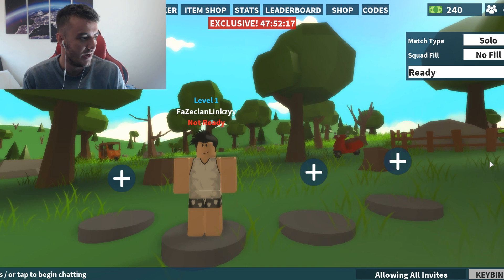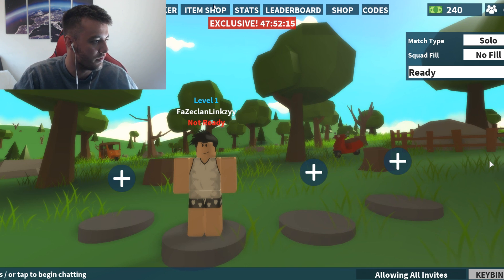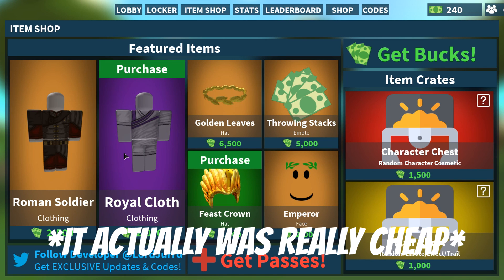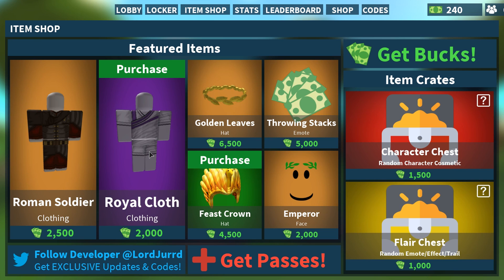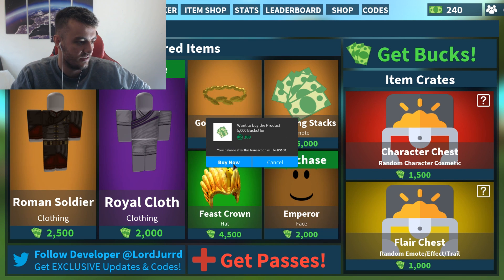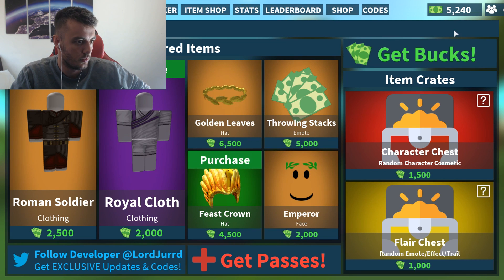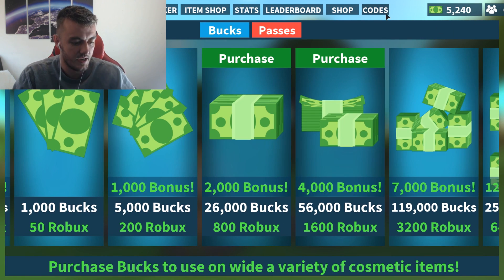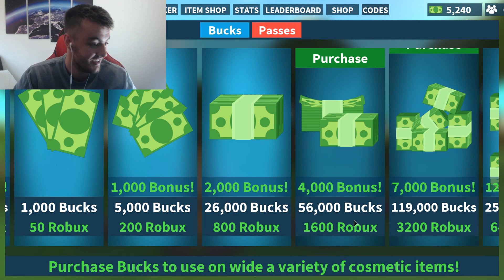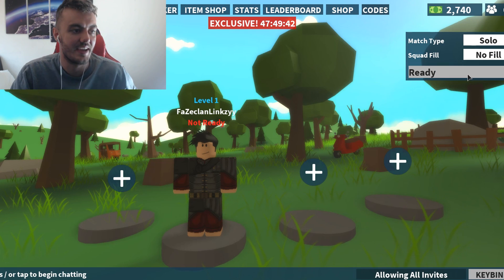My guy's looking swaggy - I have 240 V-bucks. I went into the menu and checked the item shop. It's nice to see they're taking the Fortnite theme of charging people a lot of money for stuff that does nothing in game but makes you look swaggy. I accidentally bought something but I guess we've got it now. Let's go play a game!